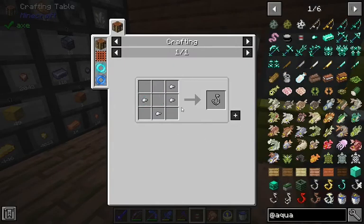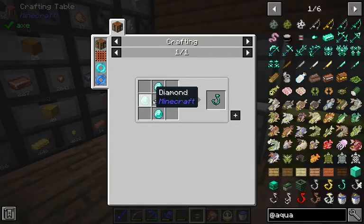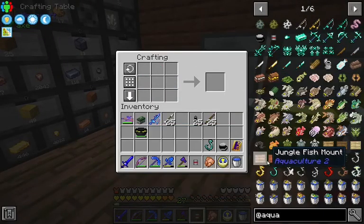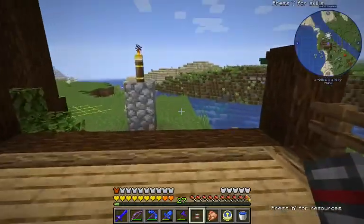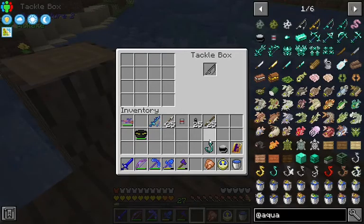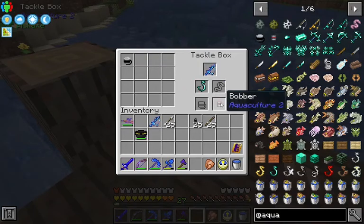And finally, let's think about a hook. We've got diamond hooks. Okay, we need an iron hook. That's easy. So it's four iron nuggets, four diamonds. And I think what we do is come out here and put our tackle box down. Now we can put our line, our bobber, our hook. So there's the hook, now we have the bobber, now we have the fishing line. All we need is bait.